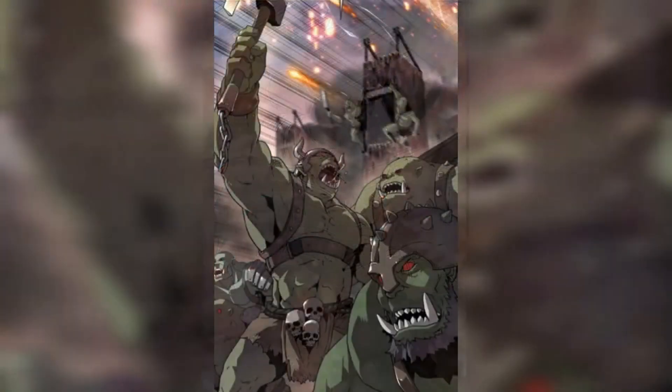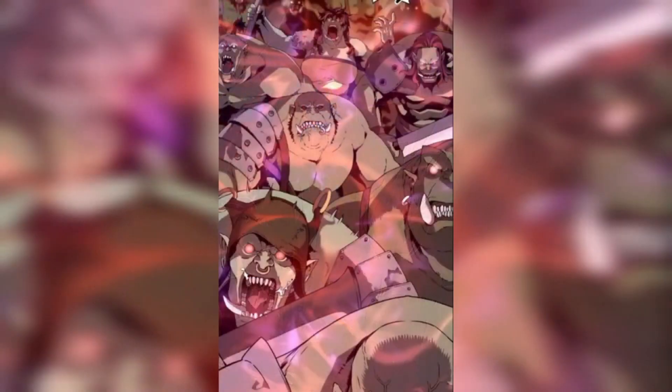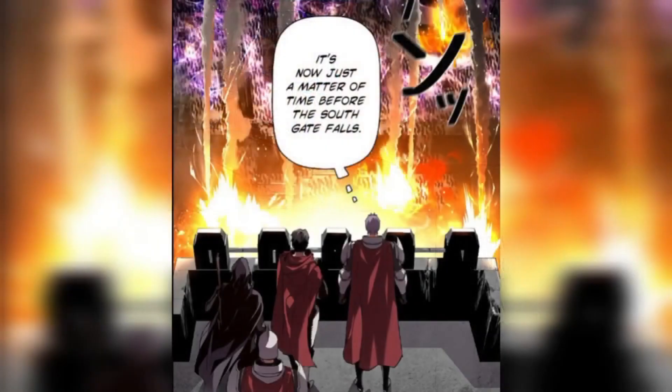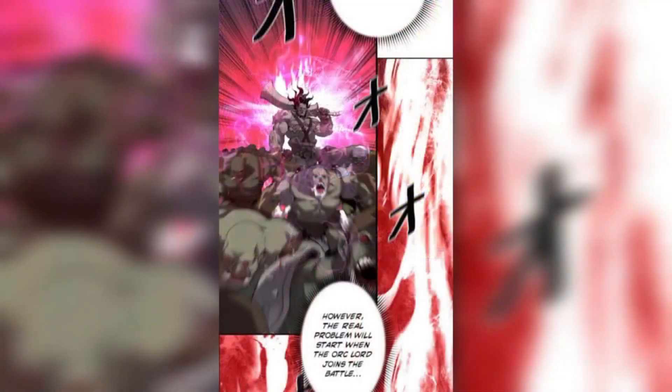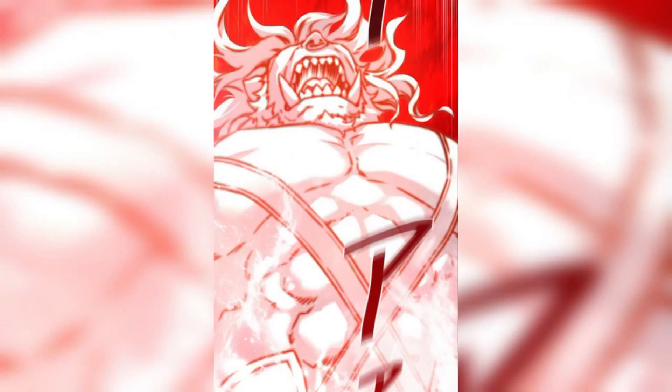A lot of orcs start to scale the walls and kill the soldiers. Some really bright light appears in the sky. All the orcs start to look toward it and go berserk after seeing the light. The Deputy Commander thinks: the orcs have gone berserk — it's now just a matter of time before the South Gate falls. Their large number is troublesome. However, the real problem will start when the orc lord joins the battle, since the orc lord is an aura master who can use special aura skills.